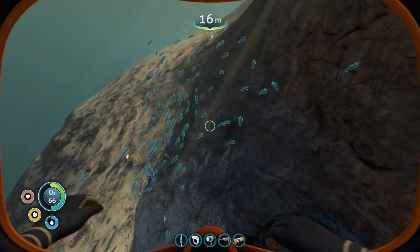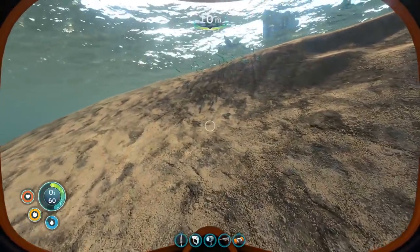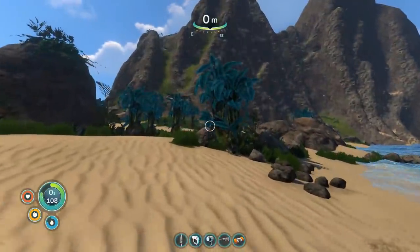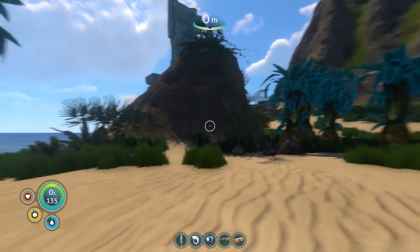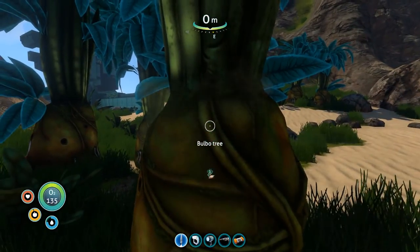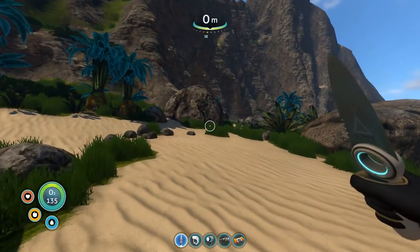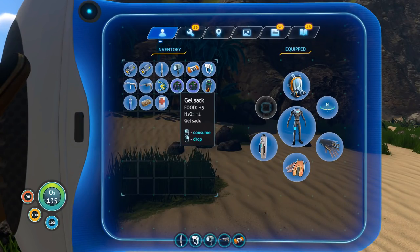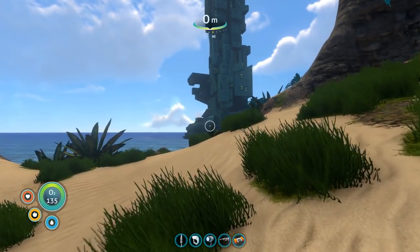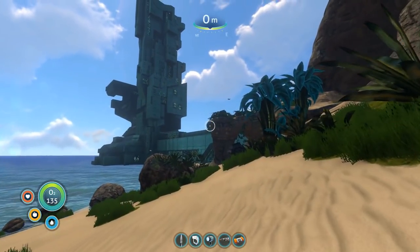We found two gel sacks. And if you remember, two episodes ago, as we explored one of the first wrecks that we were able to fully explore out in the Koosh Bulb biome zone, we found an exterior grow bed. So what we can do now is take these gel sacks back to base, build an exterior grow bed, and plant the gel sacks so that we will have a constant, replenishable supply of those gel sacks.